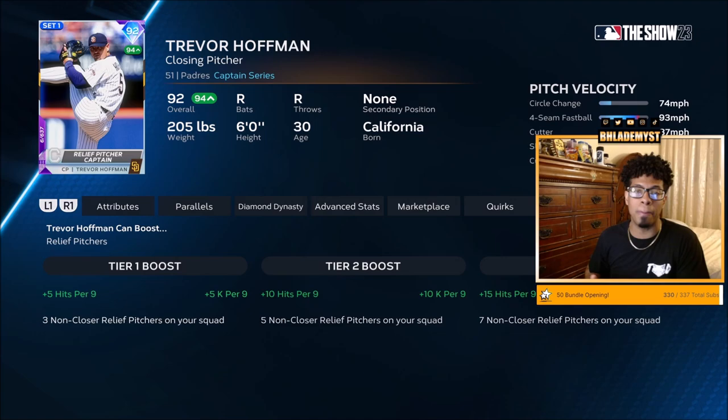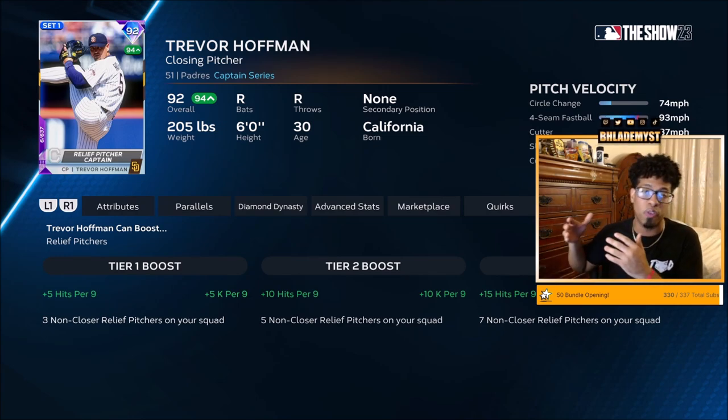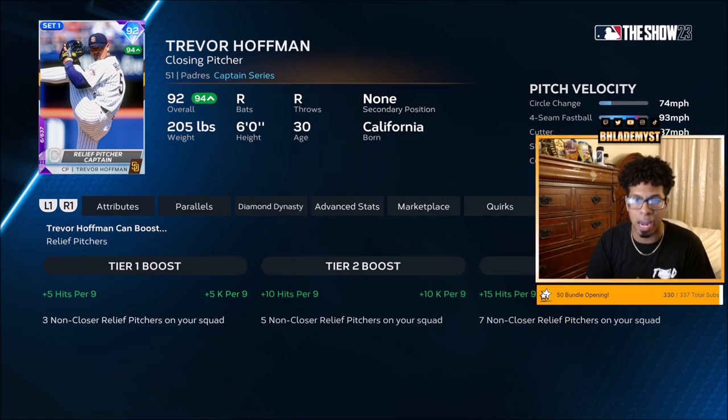Comment down below which position you want me to do next — the one that receives the most likes inside a comment will be the one picked. Don't forget to hit that like button; aiming for 200 likes and 30,000 subscribers before the start of summer. Inside the description is the Twitch, Discord, social medias, and how to become a member.